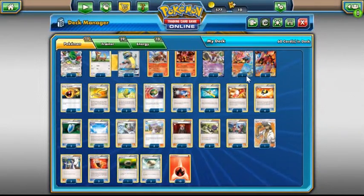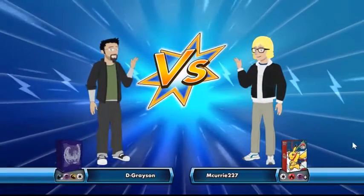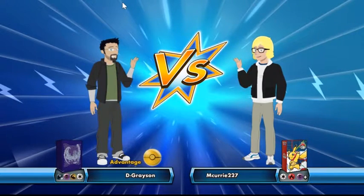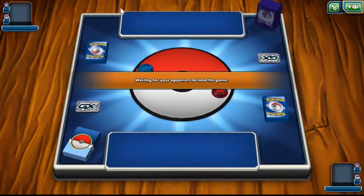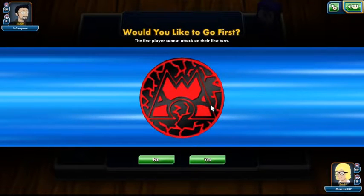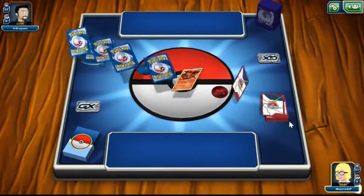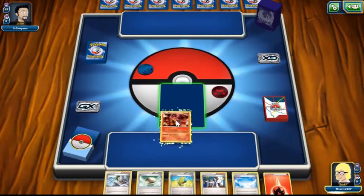That's the deck — let's get into a few games. We found an opponent. They're playing Dragon, Dark, Psychic, and Normal, so we're playing against Turbo Dark — one of our worst matchups. We'll see how this goes. We do get to go first, which is always nice, and we're going to lead off with Baby Volcanion. Pretty good start.